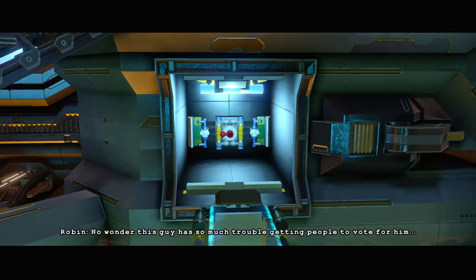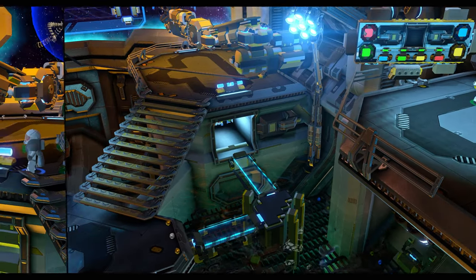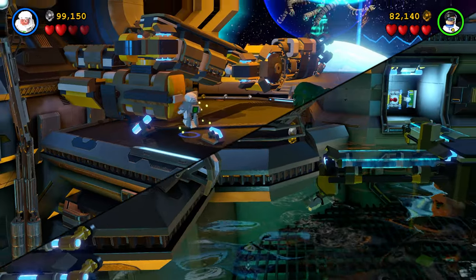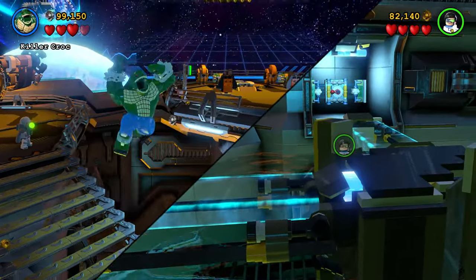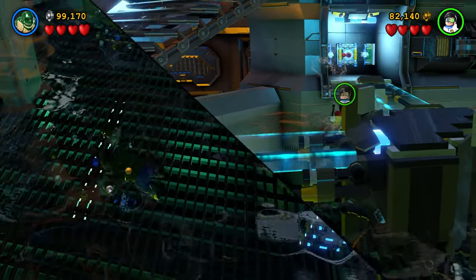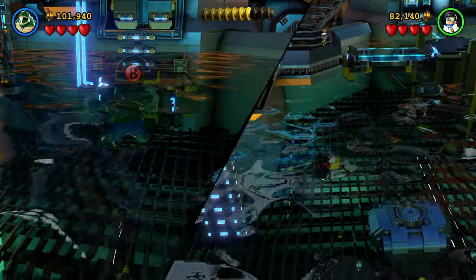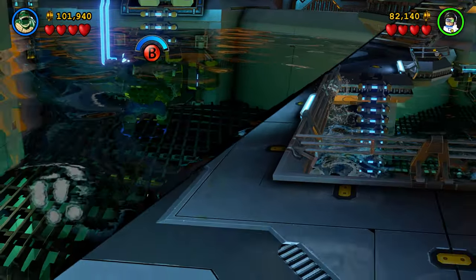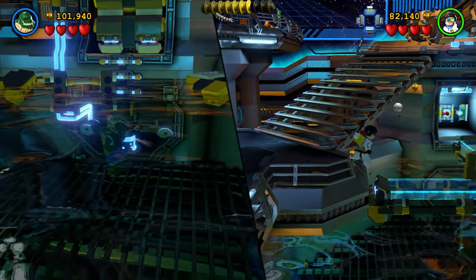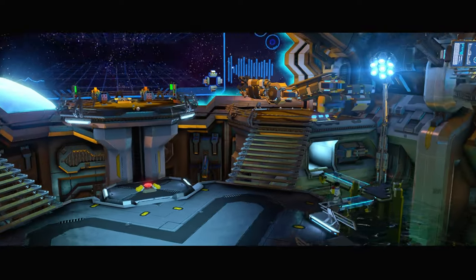This guy has so much trouble getting people to vote for him. I'm swimming! Yo yo yo, I'm Killer Croc — I can breathe underwater, I think. How do I get up? Oh look at this — there should be a ladder right in front of you, the blue one. There it is! It doesn't look like a ladder, but that is a ladder. Yeah, perspective.